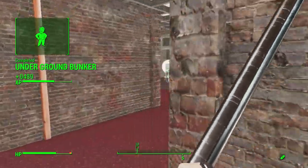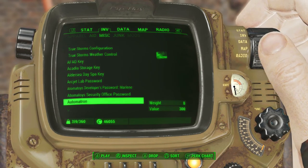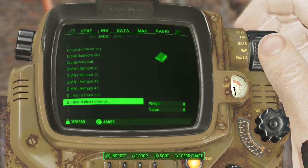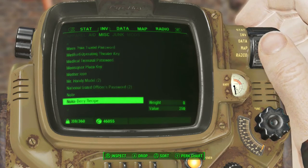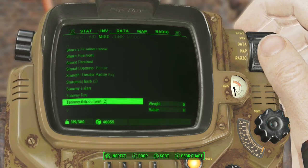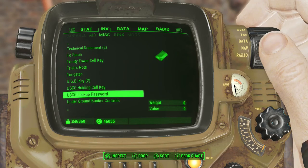Let's see — we have the holotape, gotta find it here. I would just hope it'd be called UGB. This is why I try to get rid of all this crap — it becomes overwhelming when you have to look at it. USG lock — here we go.